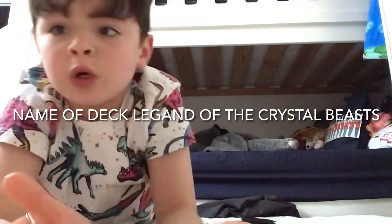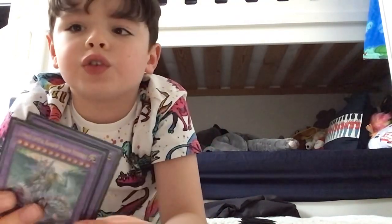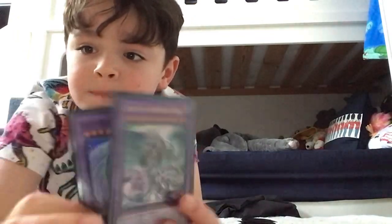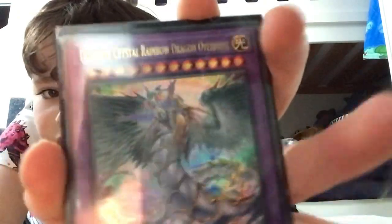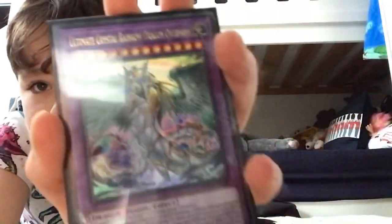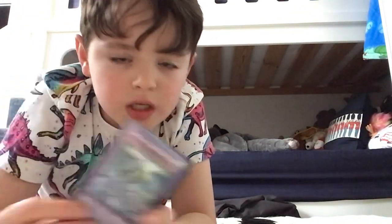P Squad here back with another video. Today I'm going to give you tips and tricks on how to make this deck more overpowered than you think. The deck is called Elemental Hero — Legend of the Crystal Beast. This is Ultimate Crystal Rainbow Dragon Overdrive, and this is Rainbow Overdragon. This is the main card you want to try and get. Beware, these cards are overpowered — if you're ever playing against this deck and they get those cards, it's game over.